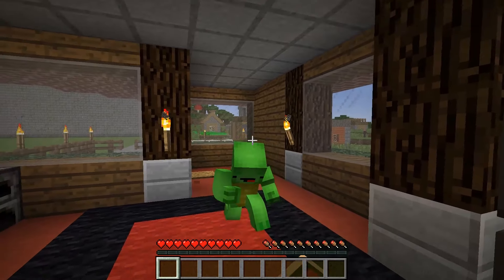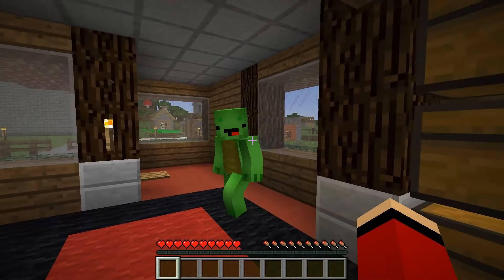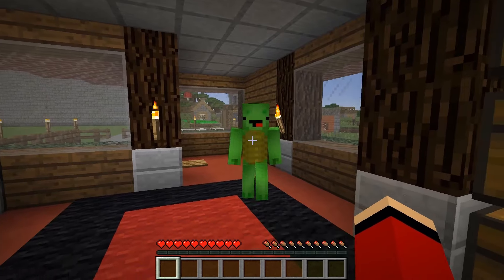Hi JJ. Some strange villager just walked right into a tree. Don't be nervous, Mikey — it's probably just a tree house. I have just a great idea, JJ. Let's build ourselves a tree house.